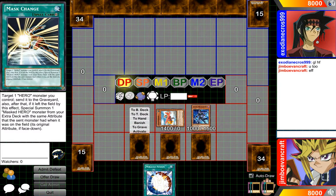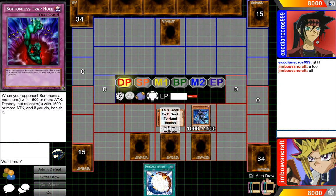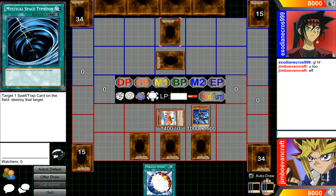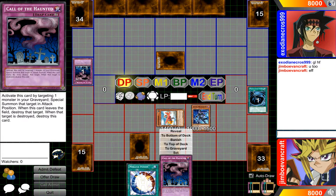So we have to target a hero monster. I wish you could target this monster and get rid of it because it really sucks. We're going to MST that before the end phase, just in case it's like a trap card or something like that. Called by the Haunted — okay, so we got Called by the Haunted, what do you know? That's pretty cool.